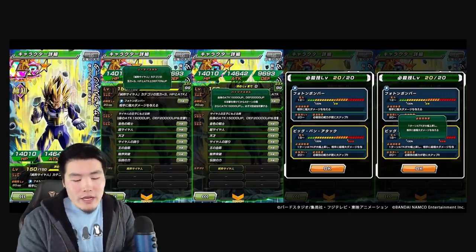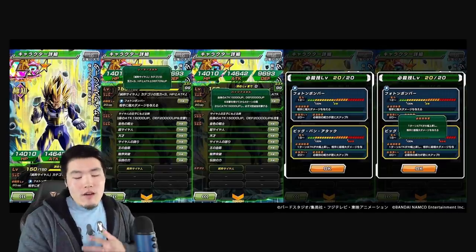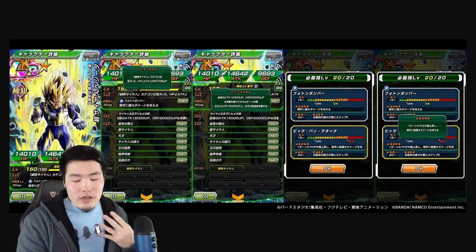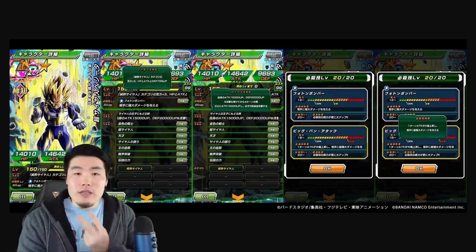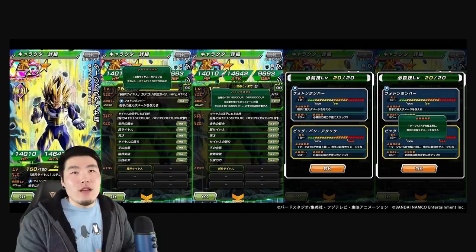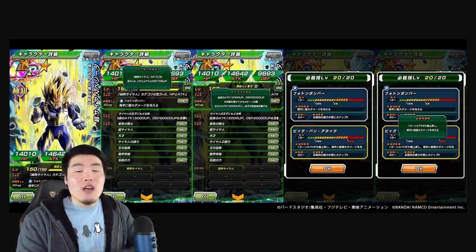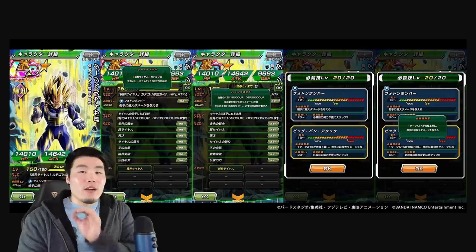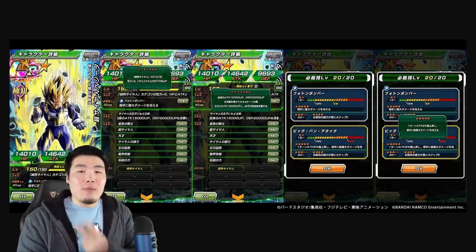So, Attack plus 15,000 and Defense plus 20,000 for four turns after being attacked. Additional Attack plus 15,000 and perform two additional attacks guaranteed. From my understanding, it's going to be 15,000 attack and 20,000 defense right off the bat, and then after he gets attacked, for the next four turns, he will get an additional 15,000 for 30,000 total attack, and be able to perform two additional attacks guaranteed. I don't know if these attacks can turn into super attacks or if they'll be guaranteed regular attacks like the Super Saiyan Blue Evolution Vegeta. That's how it goes — after he gets attacked, for four turns: 30,000 attack total, 20,000 defense, and ability to perform two additional attacks.